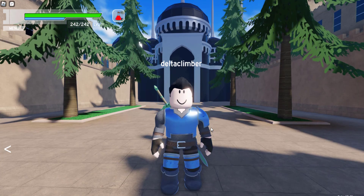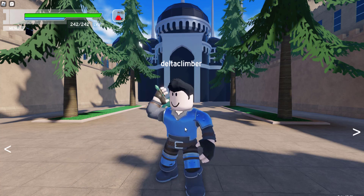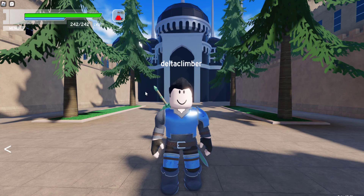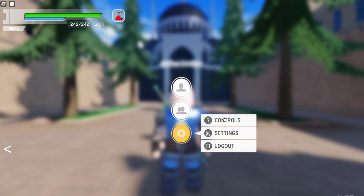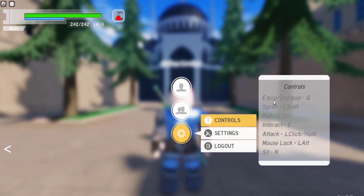Space is jump. The easiest way to know the different controls: go up here and with your sword, press Q to take your sword out, Q to put your sword away. But with the sword sheathed, click on Menu and you have your controls right here under the little gear. Q is to equip or unequip your weapon, Sprint is Left Shift, Roll is Left Control, and to interact with something is E.